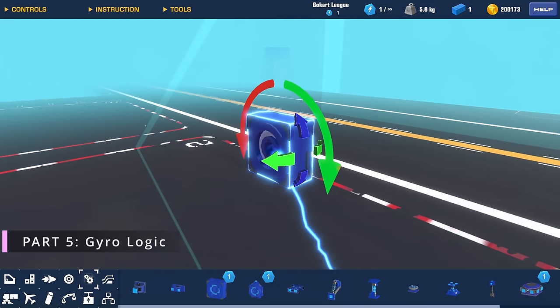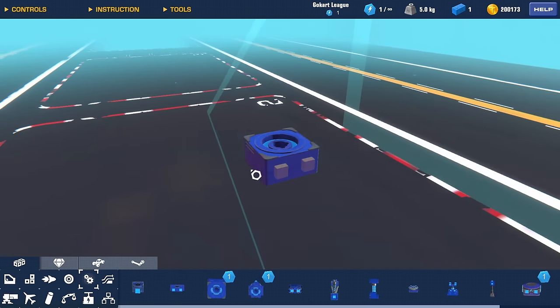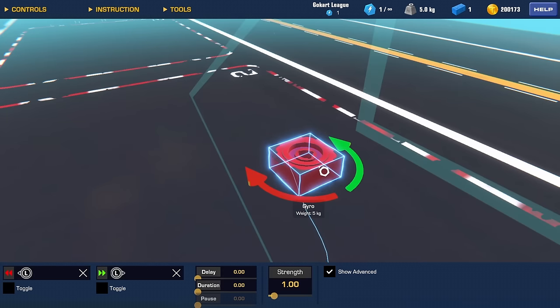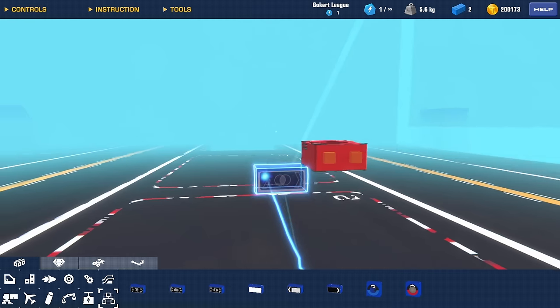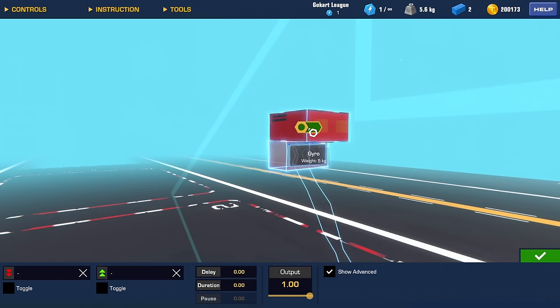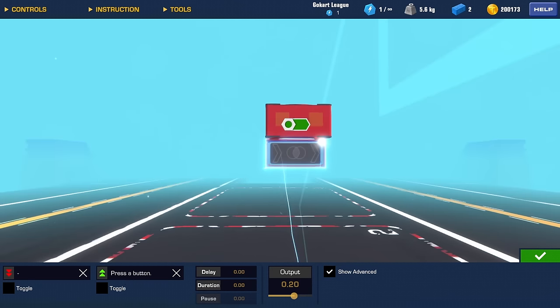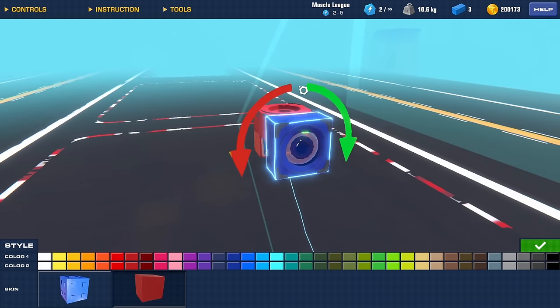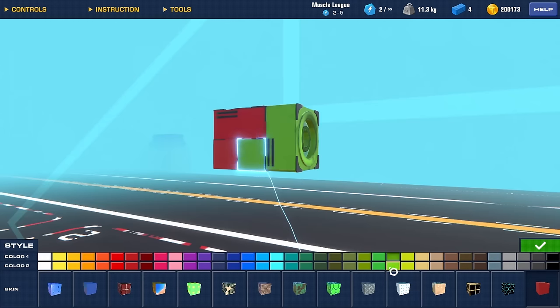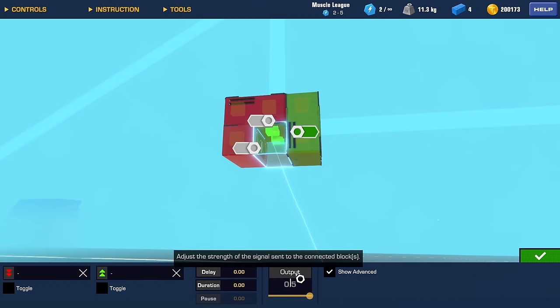Let's build the gyro logic. I'll color code them so you can follow along. Configure — you want to set the strength to 10 and completely disable the key binds. Grab an AND gate, put it underneath in this place and paint it red so you know which AND gate connects to which gyro. Connect your AND gate to the gyro, set your output in the AND gate to 0.20, and add your key binds. Doing the same for the next gyro — this will be our roll controls. Hook up another AND gate and set this one to 0.15.